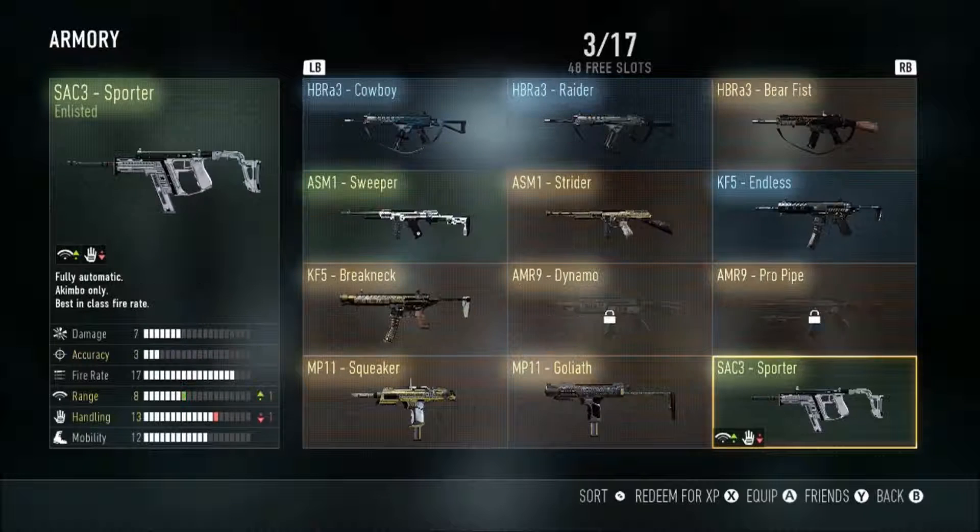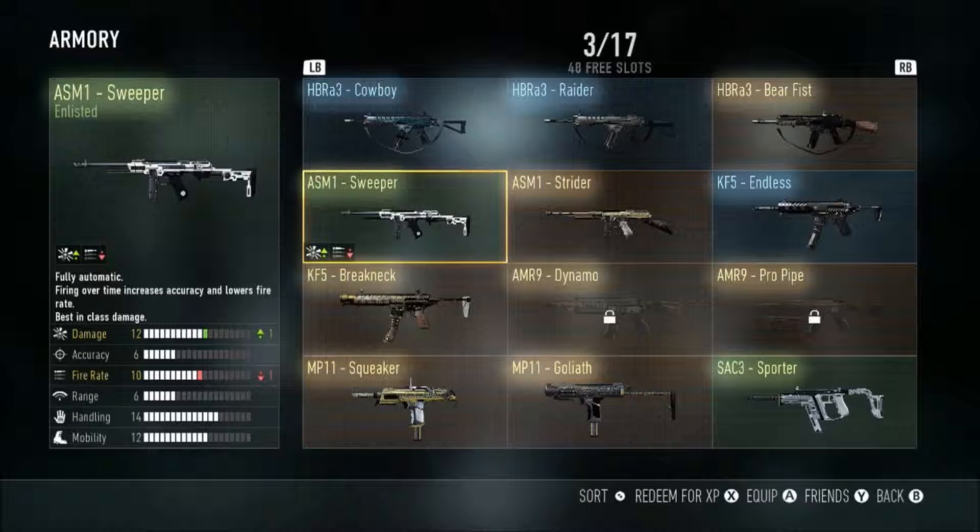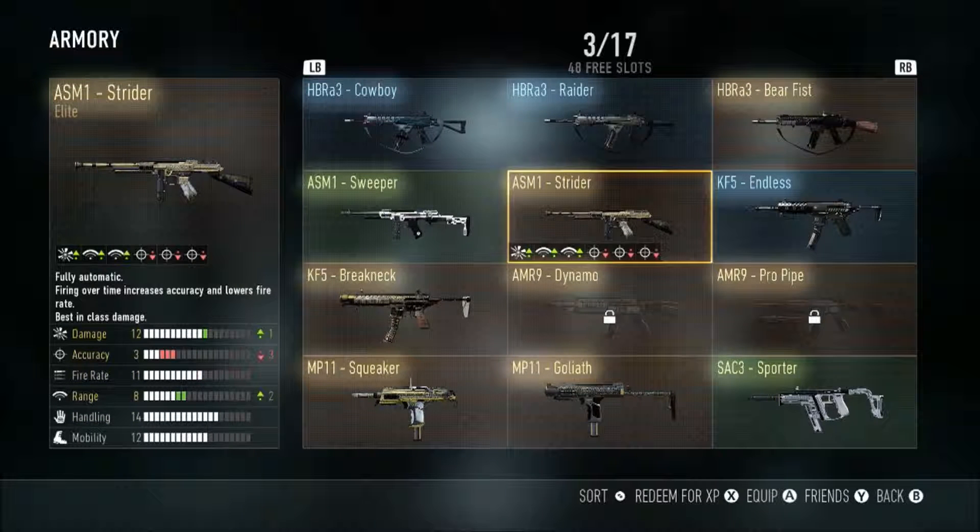Then you got the HBR H3 Sport, Cowboy, Raider, and Bear Fist. The Bear Fist I really don't like — I really want the Insanity instead. But I gotta deal with what I have and I just can't stand it.